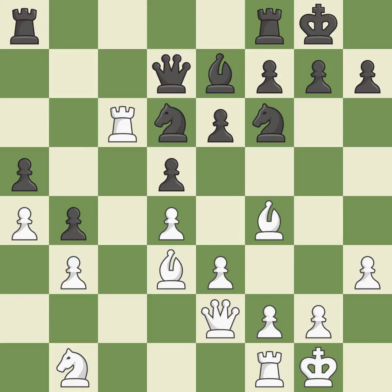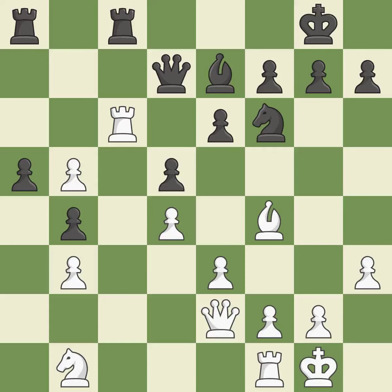This defends a rook that was under attack and had no defenders — this is the only good move. This threatens to win a knight. This is an equal trade. This puts the opposing rook in a position to lose control of the open file. This protects an under-defended rook that is under attack — this is the only move that works.